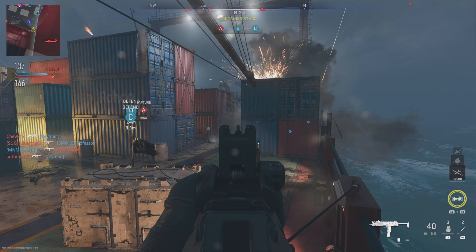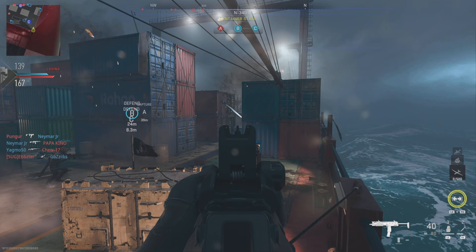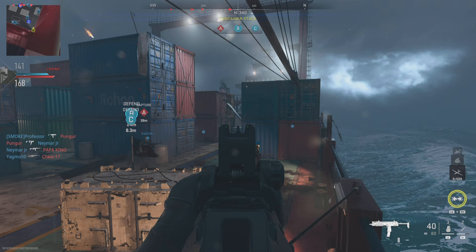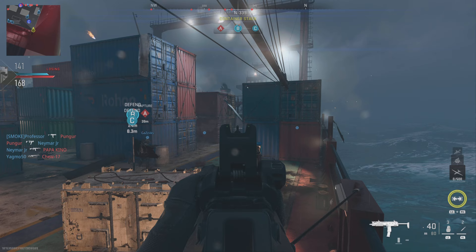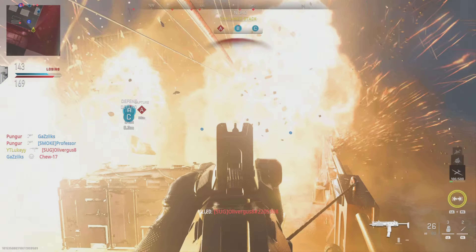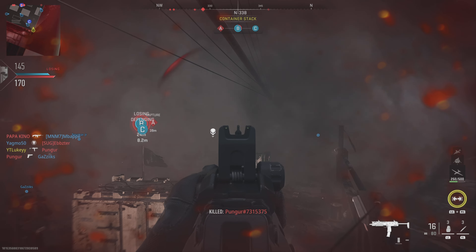The first spot, which is definitely the best, is going to be behind C flag. You can jump on top of a little container and this gives you extra range to get some very easy long shots. Make sure you are playing on hardcore as well — Tier 1 shipment is out at the moment and it is very easy. As you can see, that counted as a long shot right there, which makes it very easy to get a lot of these every game.